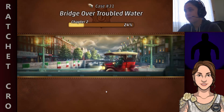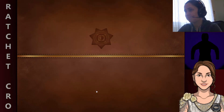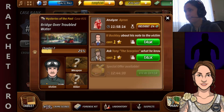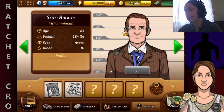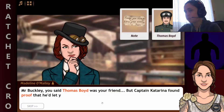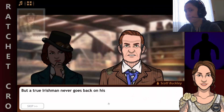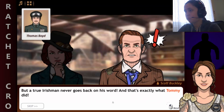Alright, Scorpion is back — get over here. Let's first go question Scott about this note. Mr. Buckley said Thomas Boyd was your friend, but Katia found proof that he let you down. I didn't want to speak ill of the dead, especially not of a fellow countryman. But a true Irishman never goes back on his word, and that's exactly what Tommy did.